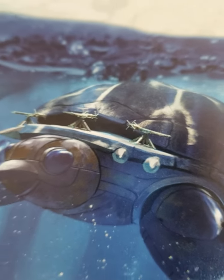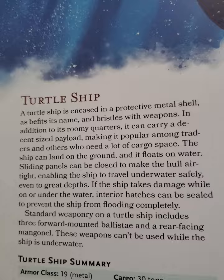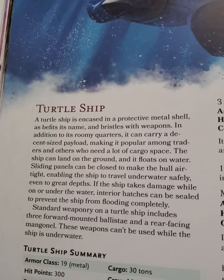Today we have the turtle ship, and it's actually pretty amazing. First off, it's able to go underwater, which is kind of crazy compared to all the other ships. It can land on water and on land, and it can also prevent flooding — it's got entire mechanics for that.